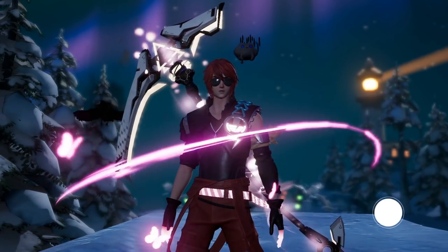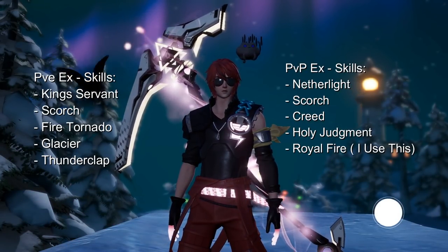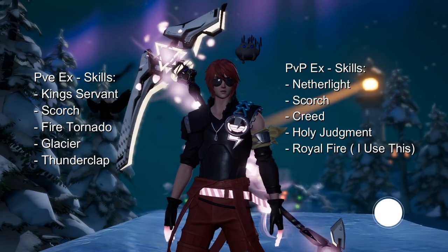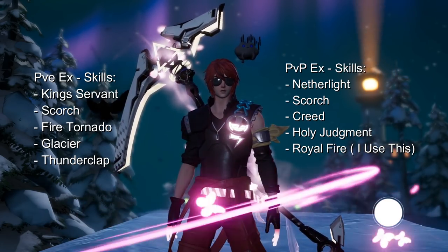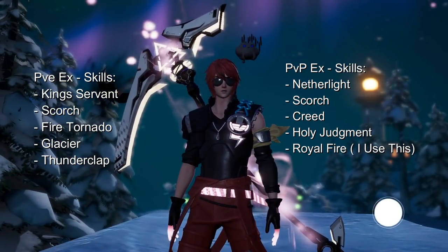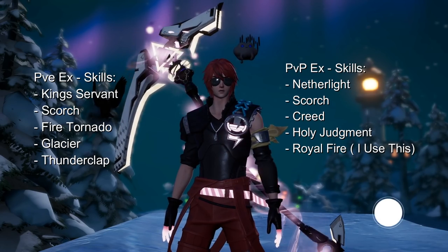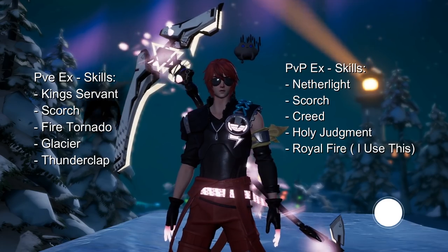And now we have finally come to the plans, starting with EX skills first. Mainly we use King Servant for PvE and Netherlight for PvP. But the other EX skills are kind of difficult and I feel like it's personal preference. For bosses that can get hit by the Scorch debuff in PvE, we use Scorch. Otherwise, we use Thunderclap and Glacier or Fire Tornado. In Trial Slayer, you can use Thunderclap once and then replace it with Glacier or Fire Tornado when the cooldown is off.